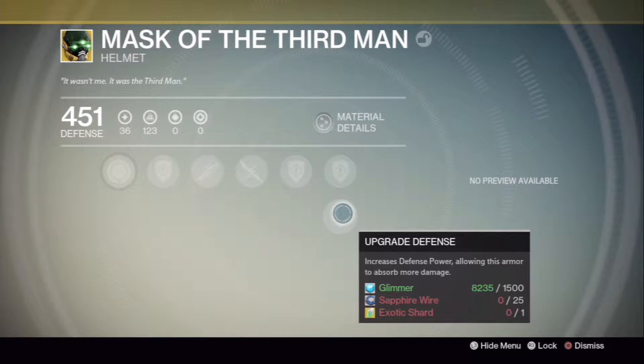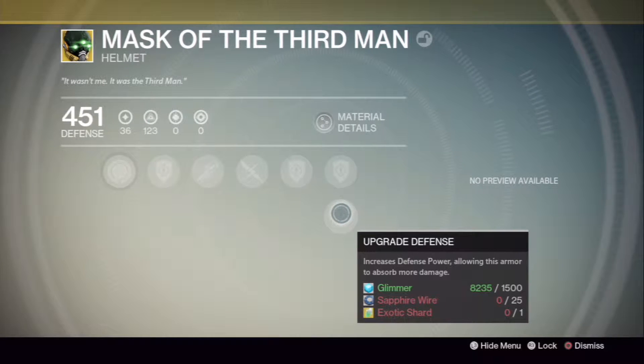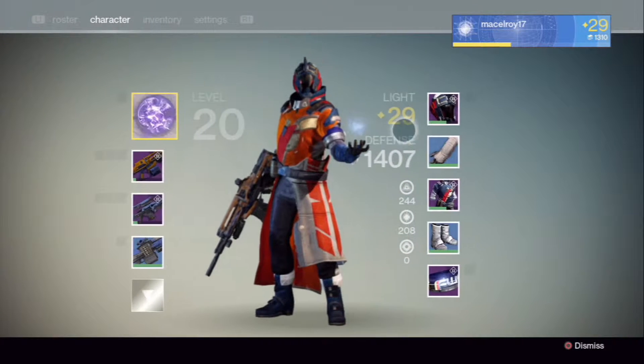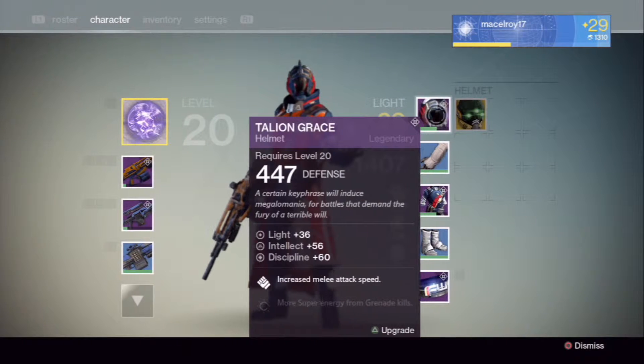And then here it says you need one exotic shard. Once you get this last upgrade, this armor piece will have maximum light and maximum defense.